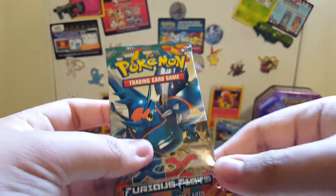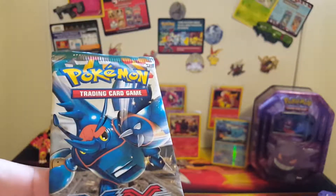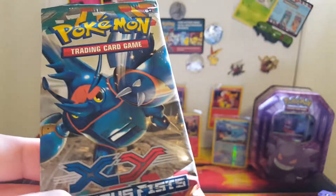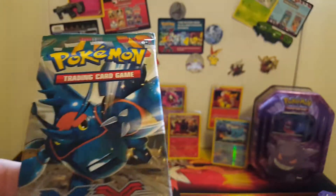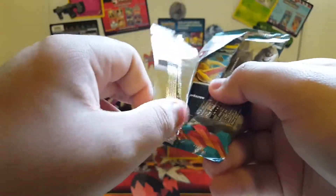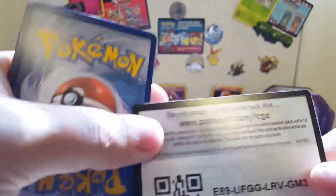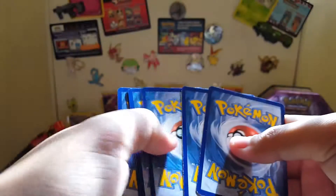Now the final pack is Furious Fists. Cards I would really want would be like a Korrina or a Lucario, but I also have some other favorite fighting Pokemon. Of course Magmar is in the set as well as Electabuzz, Electivire, and Magmortar. Let's get into it. There's the code card - hope you guys get something good. Comment down below, and again if you took one of the two previous codes, please don't take that one.